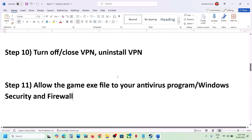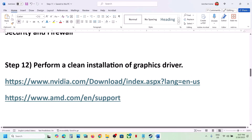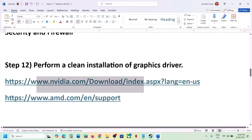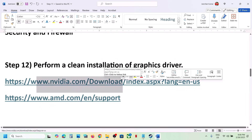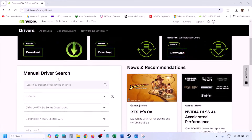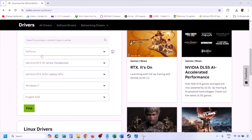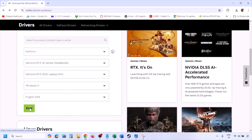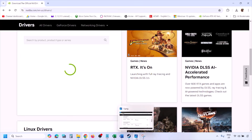The next step is to perform a clean installation of your graphics card driver. If you have an NVIDIA card, go to the NVIDIA website; if you have an AMD card, go to the AMD website. Select your graphics card from the list and make sure to select the correct operating system — Windows 11 or Windows 10 — then click Find.